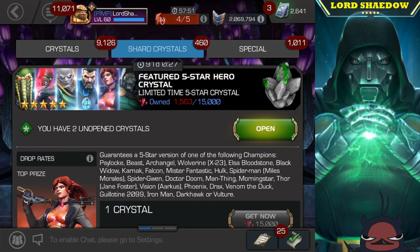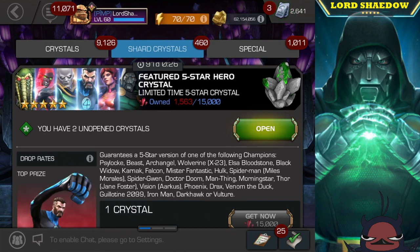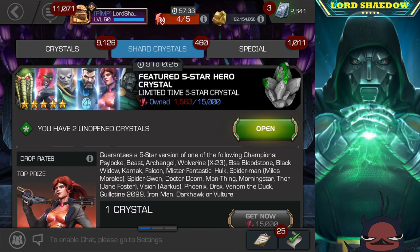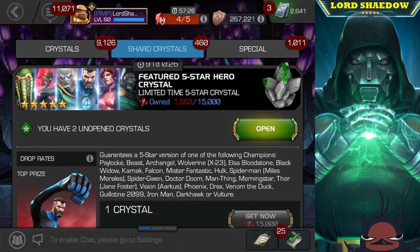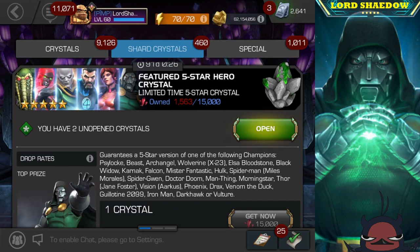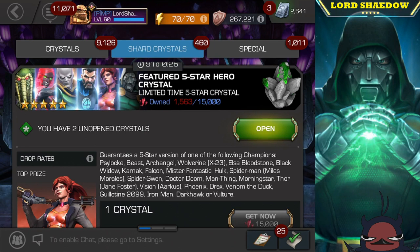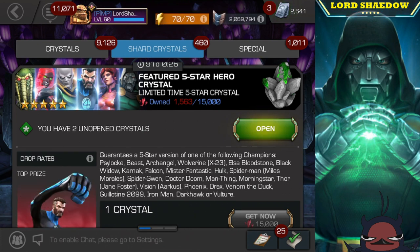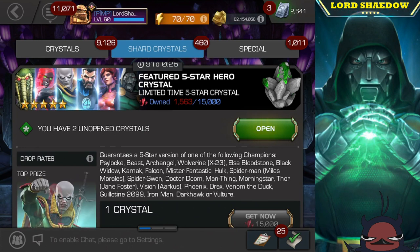Before that, let's take a look at what's in this featured crystal. I don't have Psylocke, Elsa Bloodstone, Black Widow, Mr. Sinister, Dr. Doom, or Man-Thing — so that's six I don't have. I don't really want Man-Thing but it'll be a new champion. I also don't have Venom the Duck or Guillotine 2099 as a five-star — I have her as a six-star. That's nine champions in this pool I don't have, and I've got two tries.